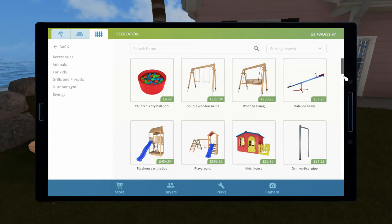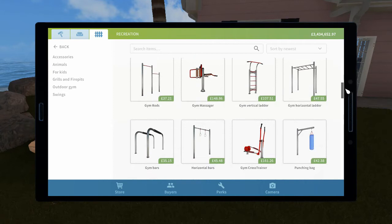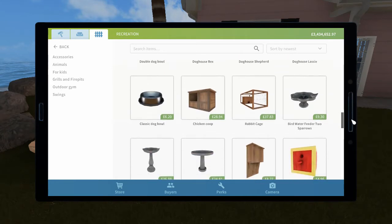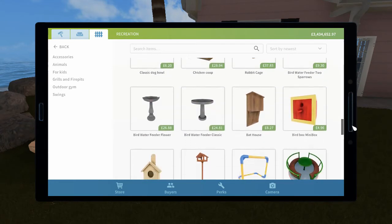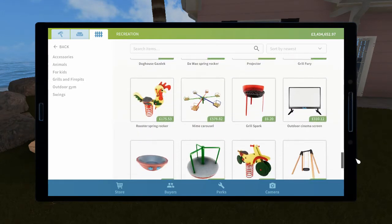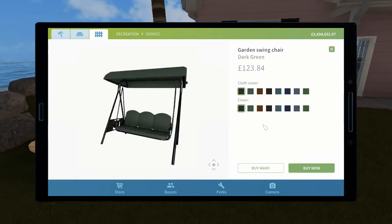We might want something else to sit on, maybe one of these swing type things. Because it's a Kung Fu expert Master Oogway that owned the house, you could put some exercise equipment outside for practicing, but there's not that much space in the garden. So I think we'll stick to something fairly small - maybe that garden swing there. I wonder if we can change the colors. I think this garden swing will probably be the last piece of actual garden furniture that we put in, so let's take a look at some of the colors.